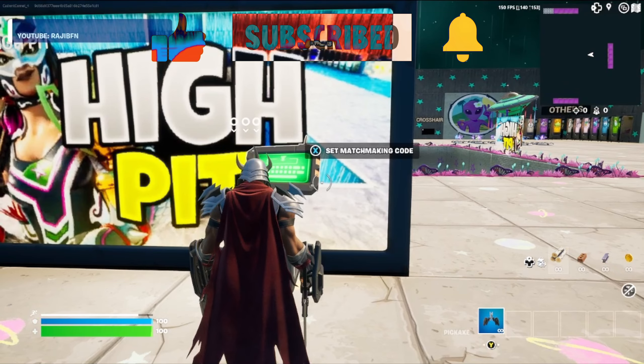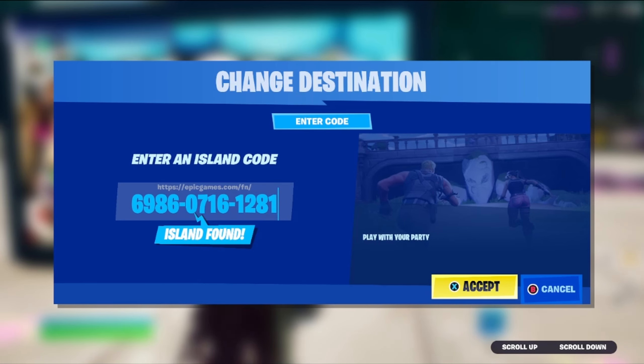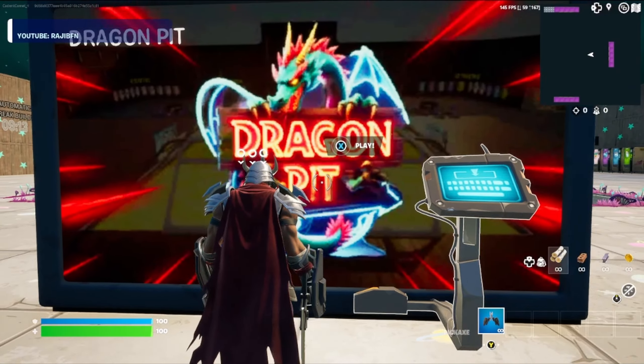Now that we've loaded in, come down here to the sign and interact with the matchmaking code machine. Go ahead and enter this map code — make sure you get it put in exactly the way that I have it so you get to the right version of the map. Go ahead and press accept, walk up to the sign and press play. This will take us to the map where we're gonna find all of the XP.